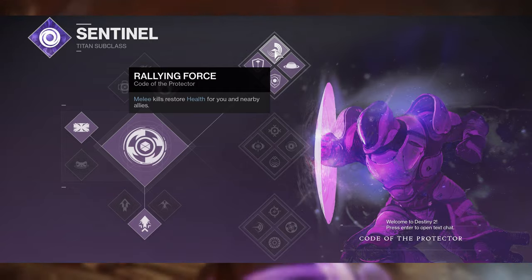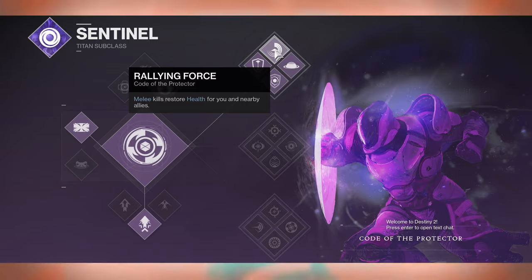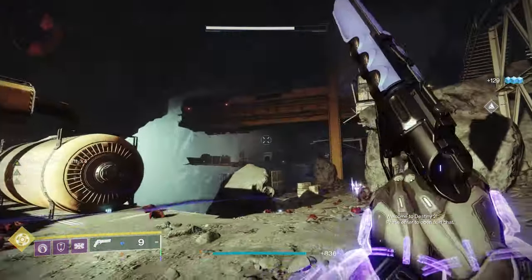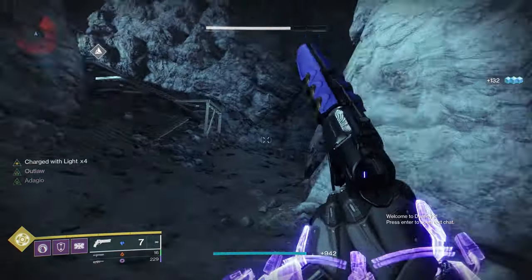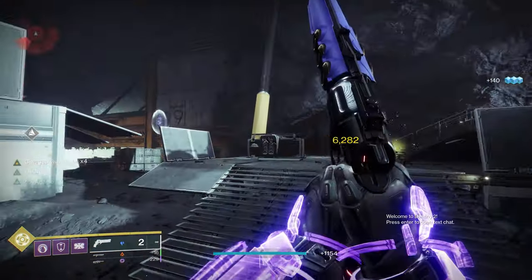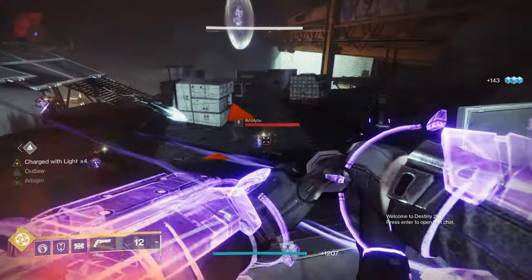Don't forget we also have the skill tree perk Rallying Force, which restores 10 HP to health, 20 HP to shields, and begins health regeneration for you and nearby allies when getting melee kills — not charged melee kills, just melee kills. Let that sink in for a minute. This synergizes with all shotguns including Tractor Cannon, Legend of Acrius, Chaperone, and Duality.